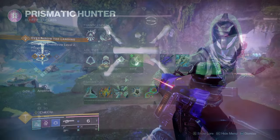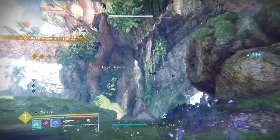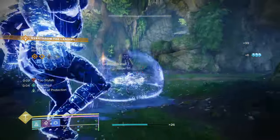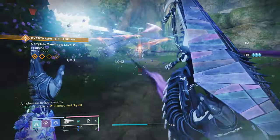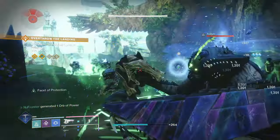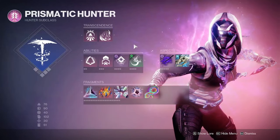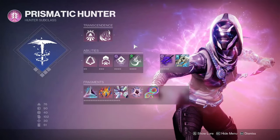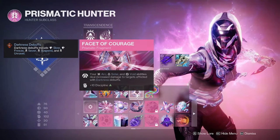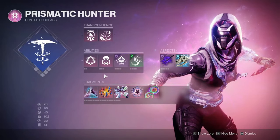Facet of Hope also lets me really lean into the Snare Bomb rinse-and-repeat loop, making sure to weaken targets as I go. We're using Gambler's Dodge, which recharges your melee ability right away, so alongside Facet of Hope I can funnel more and more Snare Bombs — weakening targets, blinding targets — and then finish them all off with Silence and Squall or other stasis options at my disposal.